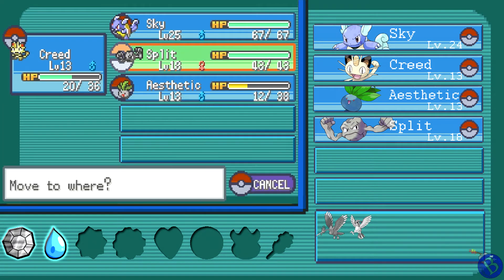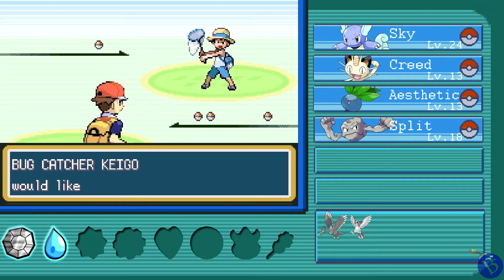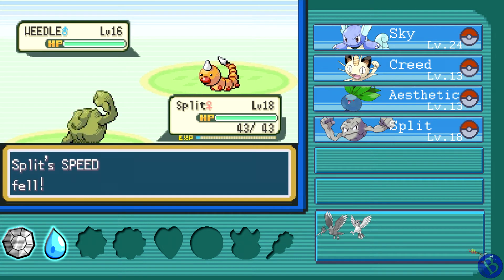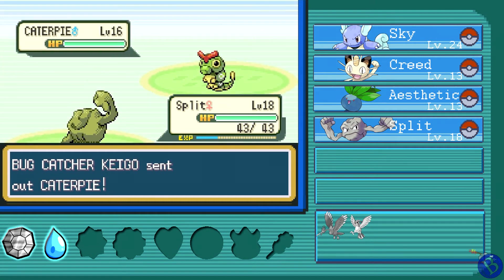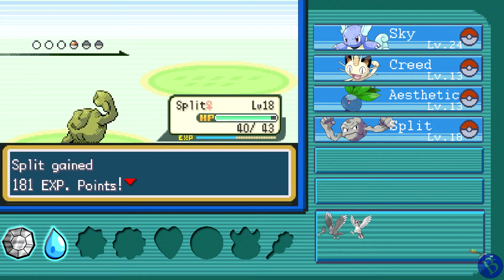We've got two new party members — we're doing good for ourselves. I'll need to grind these guys up later. I'm sure these guys could take the trainers if I brought them out, but for now we'll just fight through. How much do we have to worry about here? I don't need speed to punch you in the face — boom, get out of here! A Caterpillar too — yeah, I'm sure Aesthetic and Creed could have taken these guys no problem.